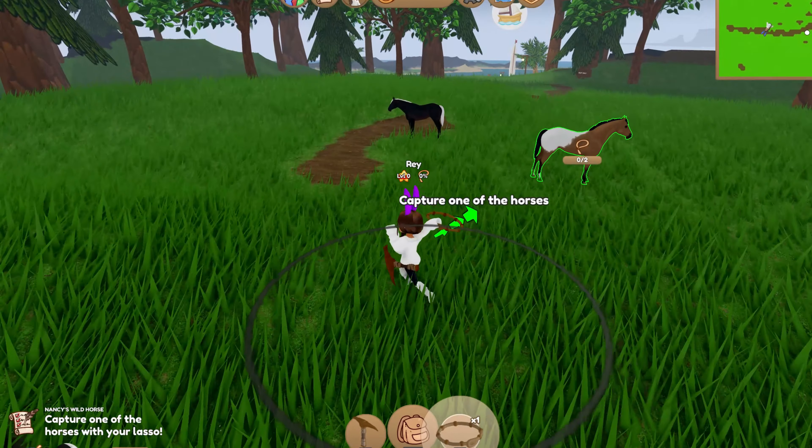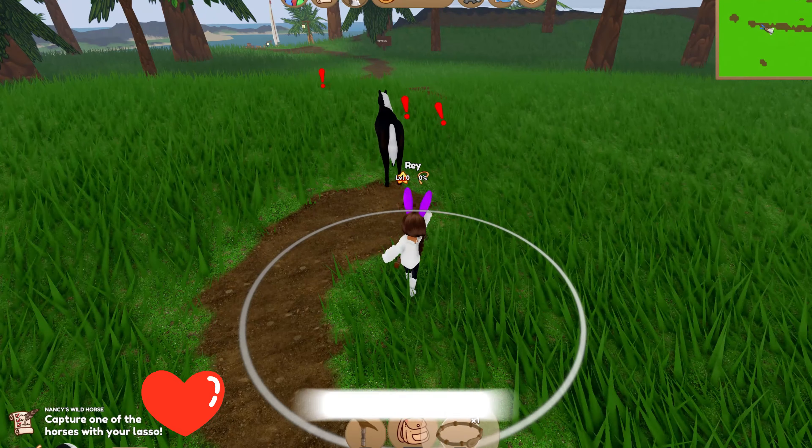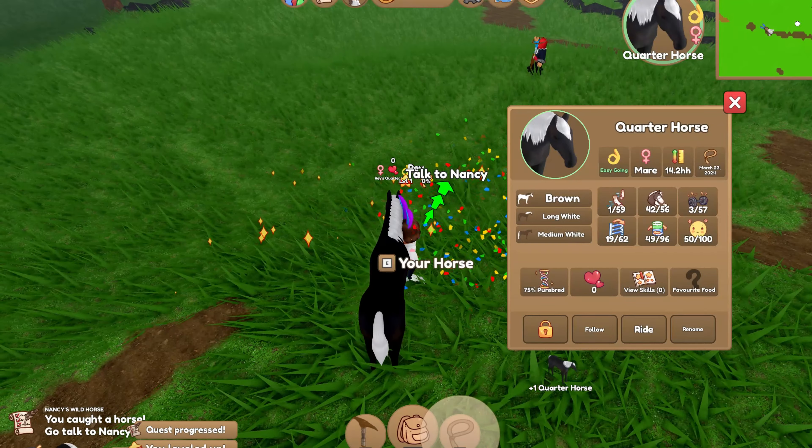So now we need to lasso a horse. You see it puts a circle around you, and you run over the top of the horse and click it until you lasso one. So we caught this one.